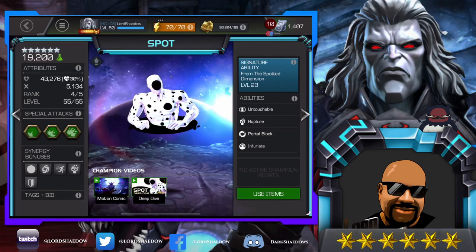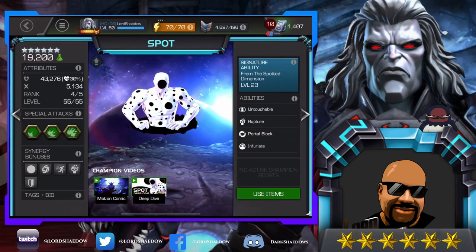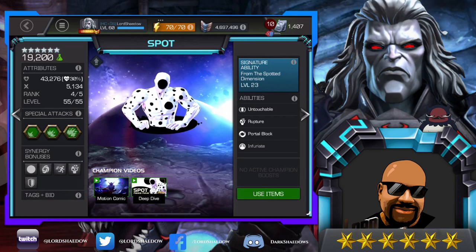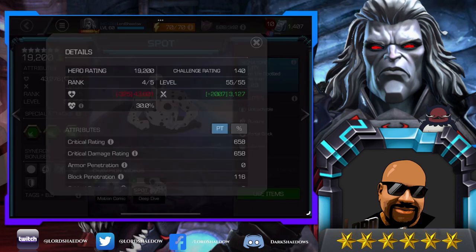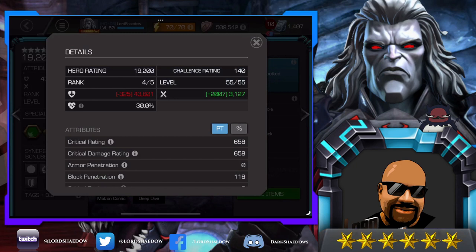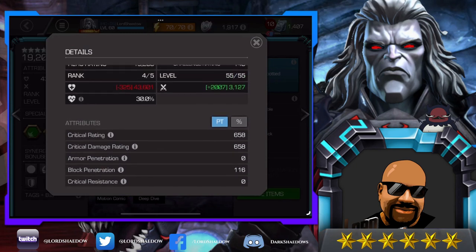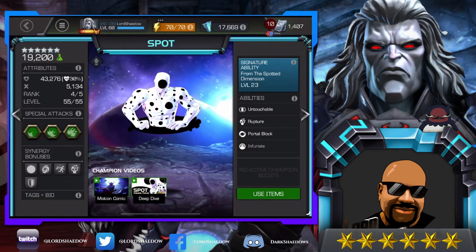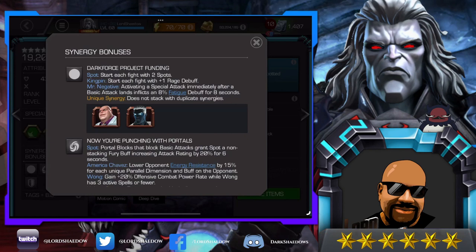Hey everyone, Shadow here and welcome to another Marvel Contest of Champions video. In this video we're going to be going over Spot. I took him to rank four and I don't really know enough about him — I know just enough to get some decent damage out of him. We're going to go over his abilities, so first let's take a look at his attributes at rank four, and we'll also take a look at his synergies.